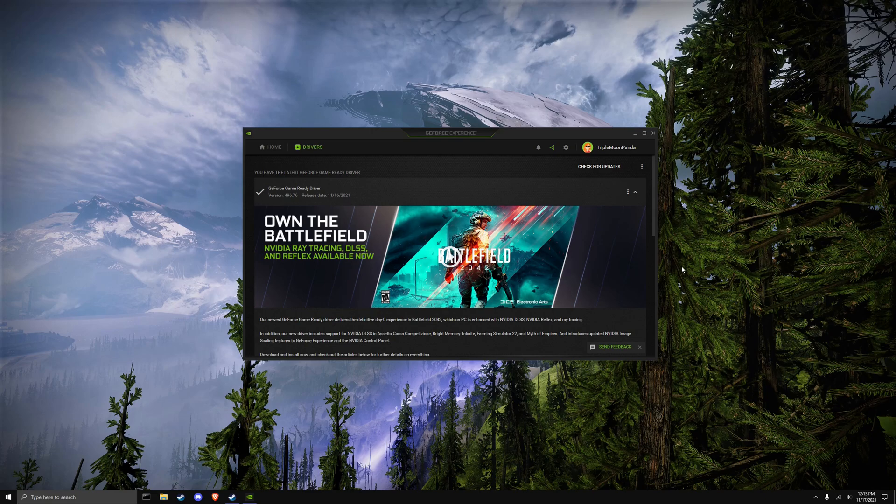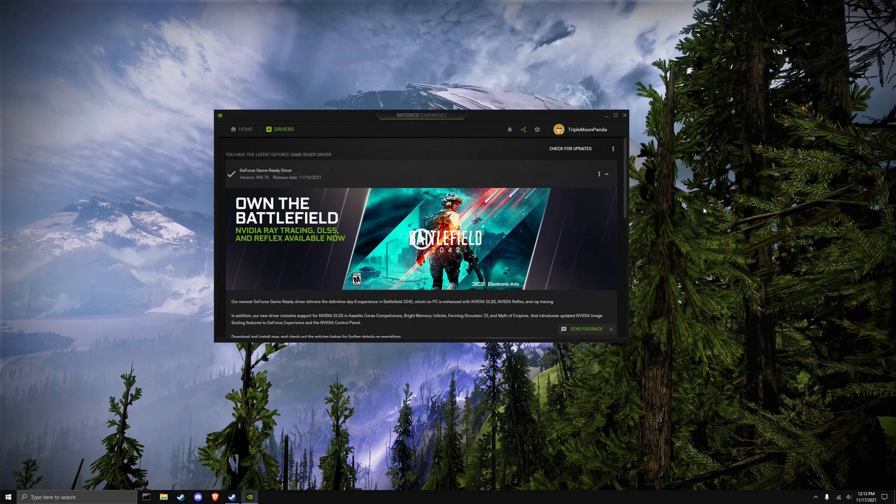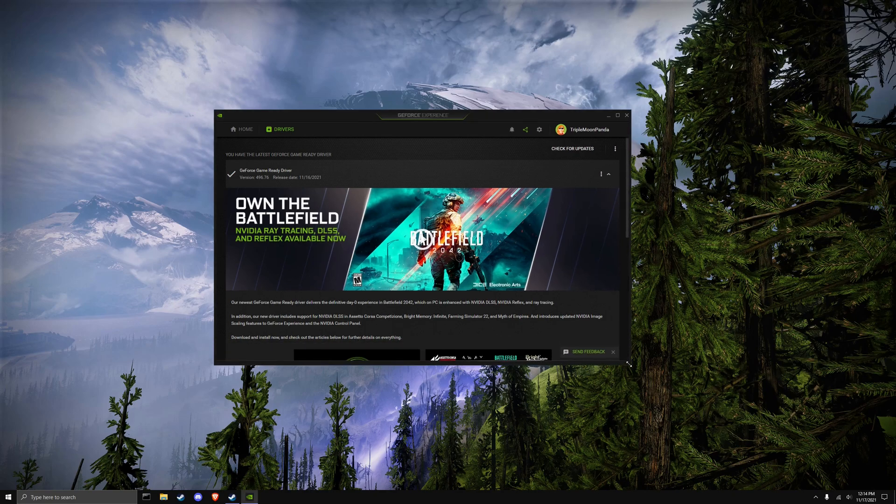Yesterday, NVIDIA came out with a new driver — driver 496.76. I thought when it came out it would include a day-one profile for Halo Infinite, which I just made a video on yesterday about enabling G-Sync in that. But to my surprise, it wasn't in there. Something better: they added a little surprise — an update to the NVIDIA Image Scaling features, to GeForce Experience, and to the NVIDIA Control Panel.